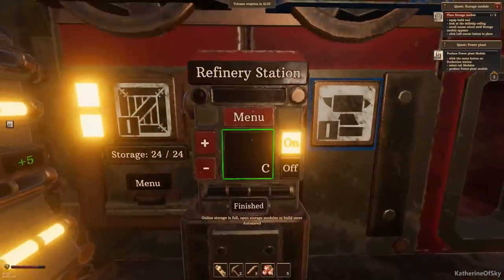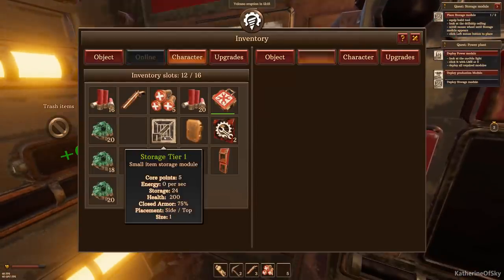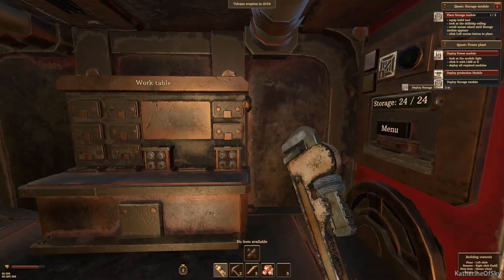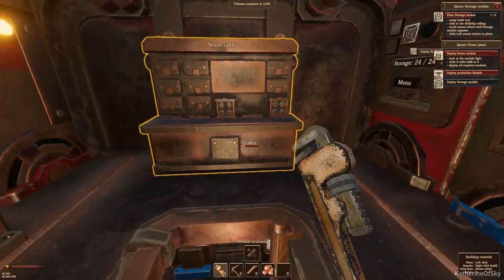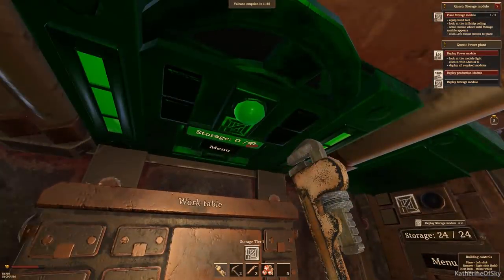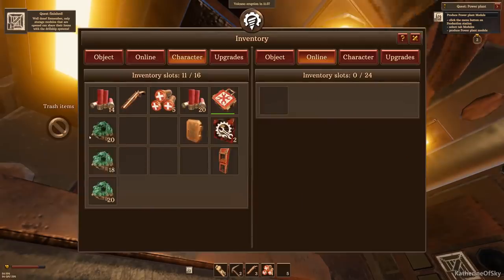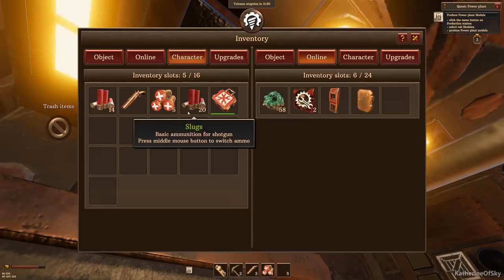Apparently I'm supposed to make two of them. Wait — is there another one in here? I only have one. Oh, there is one already placed. I need to equip the build tool. That's the repair tool — do I have a build tool? Building controls — place. Scroll the mouse wheel until the storage appears. There we go. Click — there we go! We'll put all this extra stuff in here so that we can carry more around in the world.